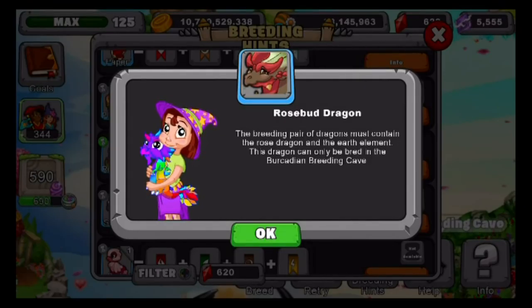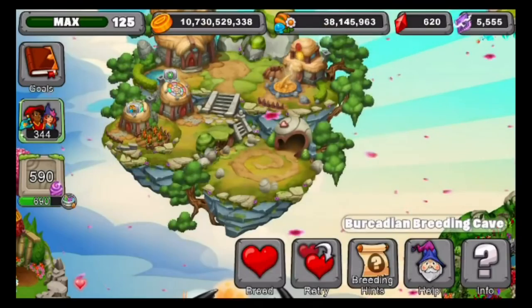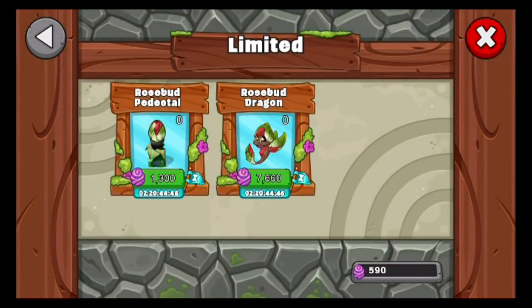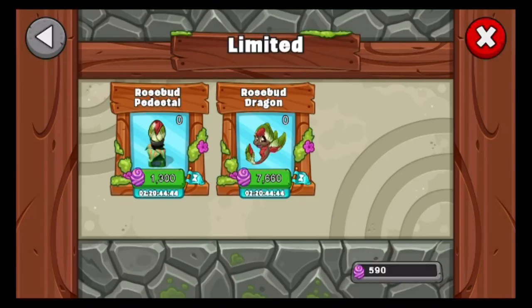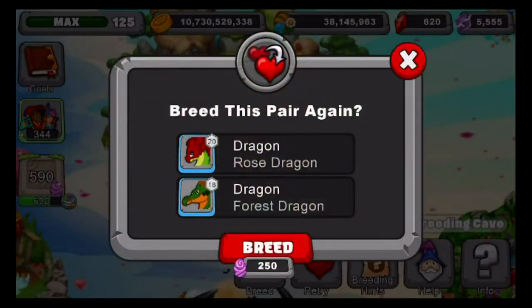But it's a lot harder. I'm pretty excited for this guys. You can also purchase him from the Limited Time area, but he's only in the event area for three days, so by Monday he'll be gone. This dragon will be harder to breed or harder to obtain than usual, so this was a big surprise when they released it today. The dragons I used were a Rose Dragon and also a Forest Dragon.